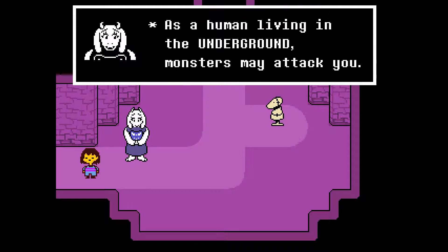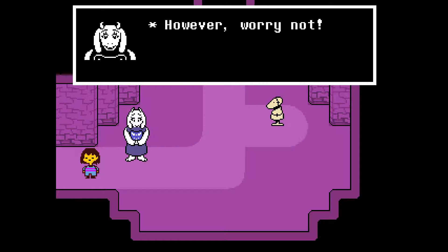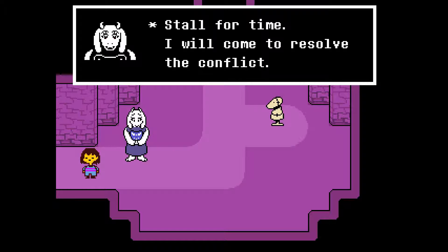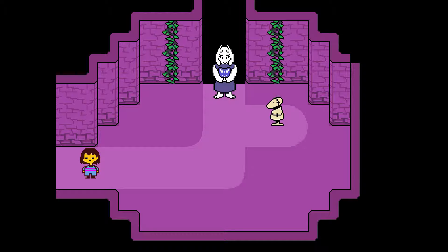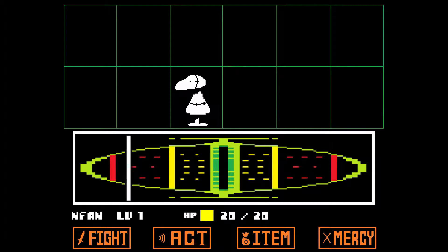'As a human living in the underground, monsters may attack you. You will need to be prepared for this situation. The process is simple — when you encounter a monster, you will enter a fight. Strike up a friendly conversation, stall for time, and I will come to resolve the conflict. Practice talking to the dummy.' Alright, let's do this! You encounter the dummy. So we have Fight, Act, Item, and Mercy. Maybe Fight? Just kidding — we fight.